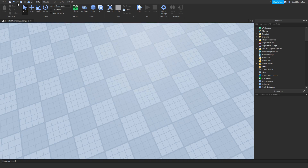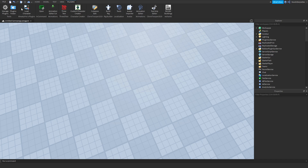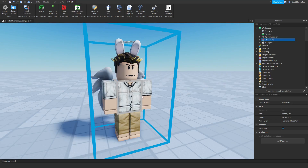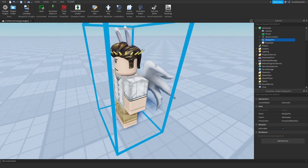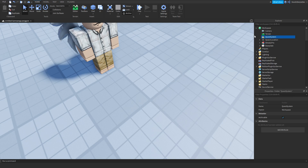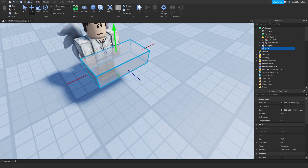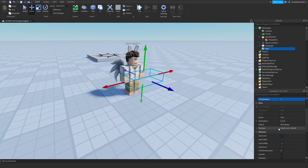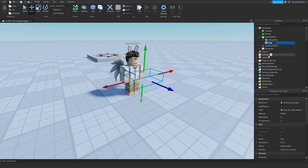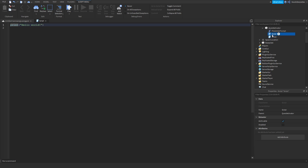We're going to be making an NPC interaction quest system. First of all, what do you need? An NPC! We're going to anchor it, make a folder called 'Quest System', and put the NPC in. You want to get a part, put it around his arms, set Transparency to 1, Anchored on, CanCollide false, and put it into the quest system. Now we're going to do the quest activator - put in a proximity prompt and a script. Duplicate the script and put it in ServerScriptService.